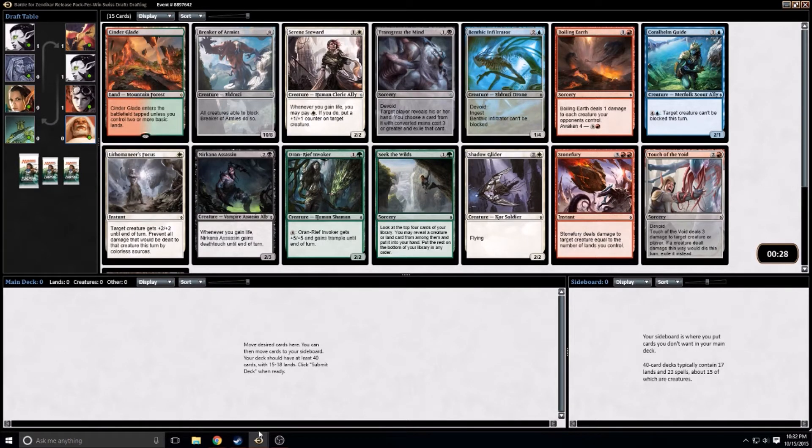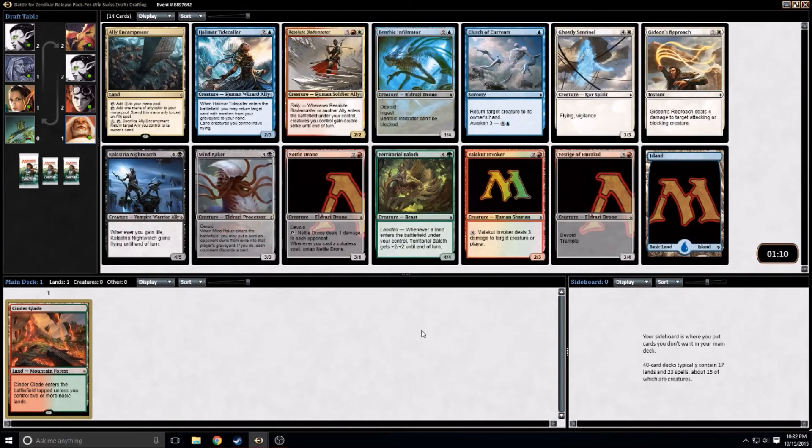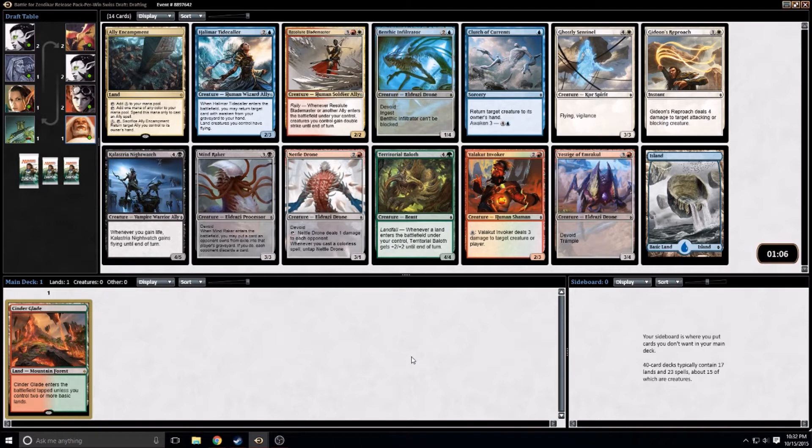Looking at the rest of the pack, my second choice would most likely have been Benthic Infiltrator — I do think it's an excellent card and I would definitely consider it. I'm not going to turn down the tickets, but I also like red-green. From everything I've seen, red-green allies looks like an excellent deck, so maybe we end up in that. Also, if we end up in the allies deck, the Ally Encampment is a pretty decent card — it can make any color of mana, so if you end up with allies in two or three colors it's a nice fixer.